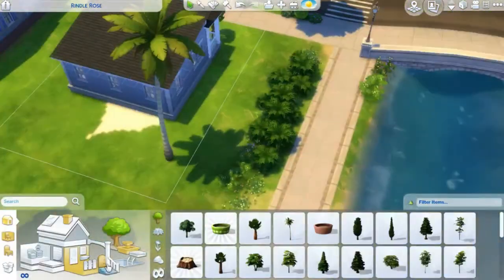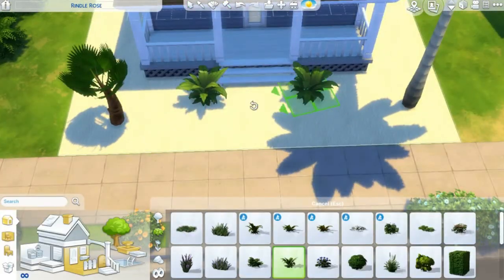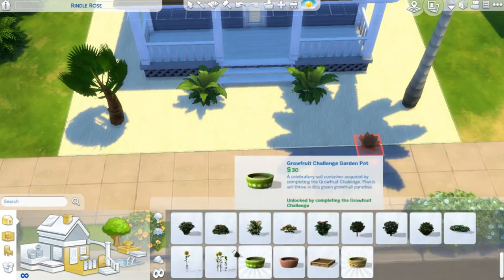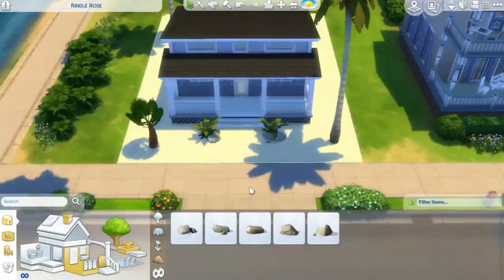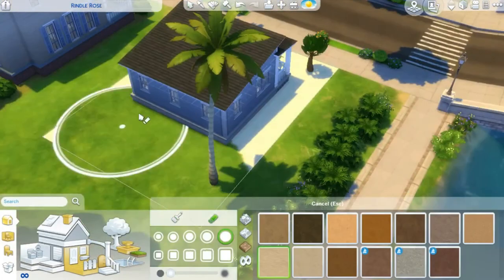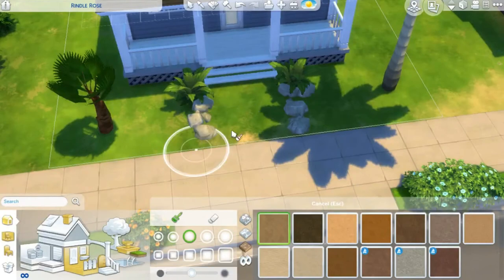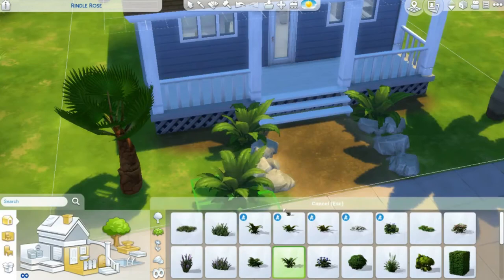I just decided to end up leaving it as grass. As you can see, I changed my mind a lot — I had no idea what I wanted to do with the outside. I did end up decorating with some rocks and making the landscape look a little nicer. I also added in some palm trees.